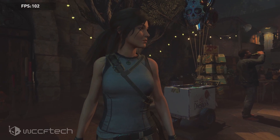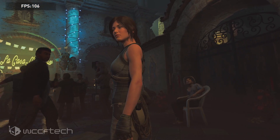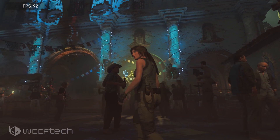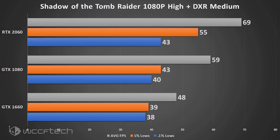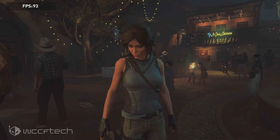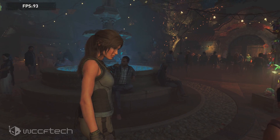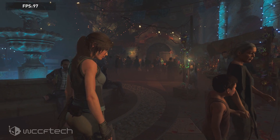We ran Shadow of the Tomb Raider at 1080p high preset with ray-traced shadows set to medium — shadows is all this game features. It does feature DLSS, but we did not test DLSS in any of these titles. The 2060 came in significantly ahead, but the 1080 put up a good showing, being only slightly behind the 2060 at 1080p. The GTX 1660 showed itself to be surprisingly capable with ray-traced shadows on. Ray-traced shadows at medium is the lowest setting — that's how we approached the rest of these tests, using the lowest available DXR setting to give a look at what somebody may actually be willing to try to run.